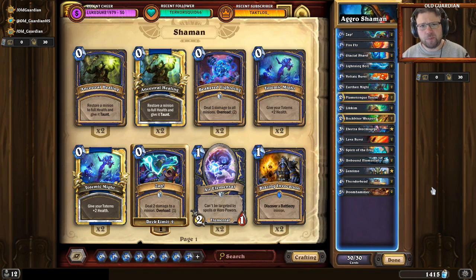Compared to the build that I played early in Rastakhan, I have ditched the Knife Jugglers, removed the Feral Spirit, and removed Bloodmage Thalnos. In those slots, there's a pair of Glacial Shards, a second copy of Spirit of the Frog, and Centimo. I think this deck right now feels really solid and very fluid.